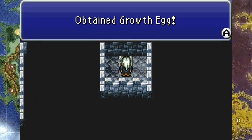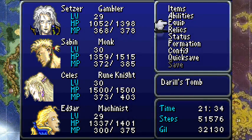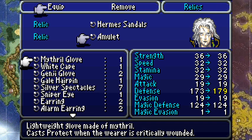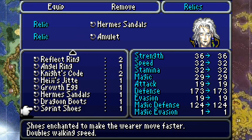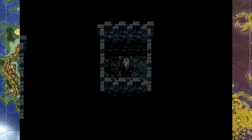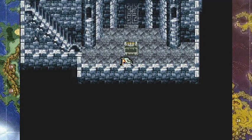It's a Growth Egg! Whatever the hell that is. Seriously, why did I do that? If I had to guess though, it's probably a relic that increases XP. That is exactly what it is - a relic that doubles your XP earned in battles. I'm not gonna equip that right now. It'll be really useful later on, but I don't really have the free slot for it at the moment.